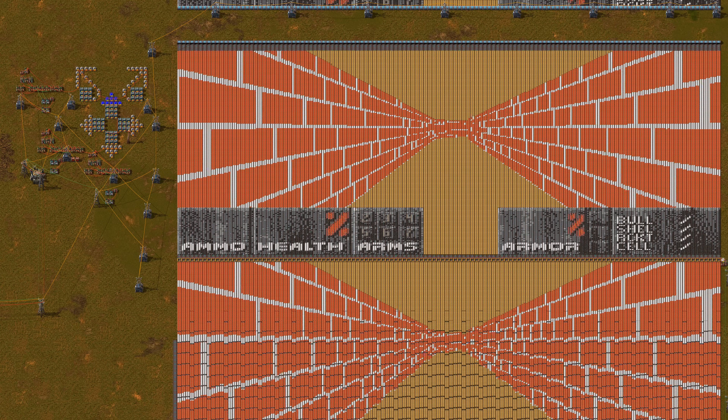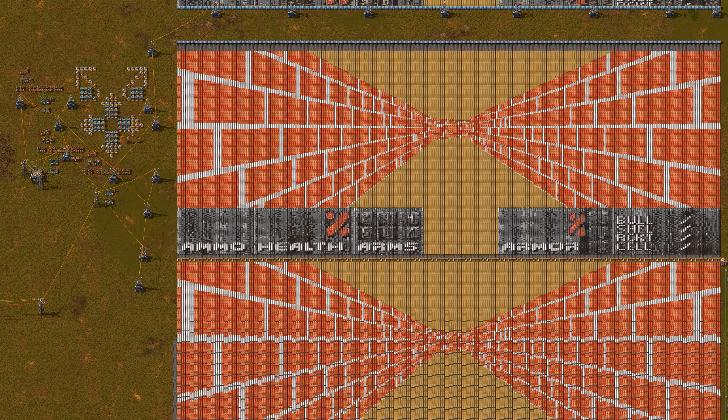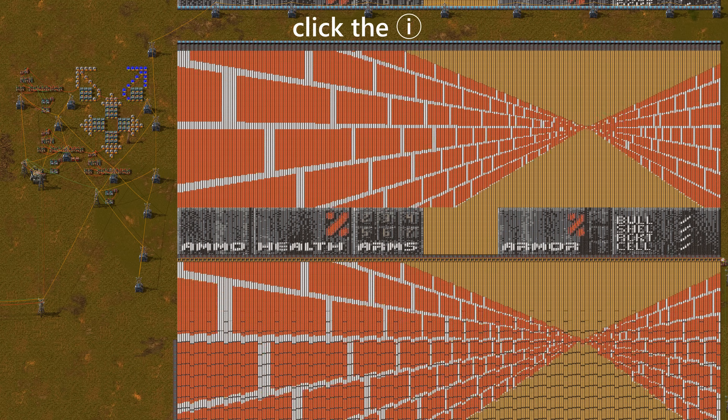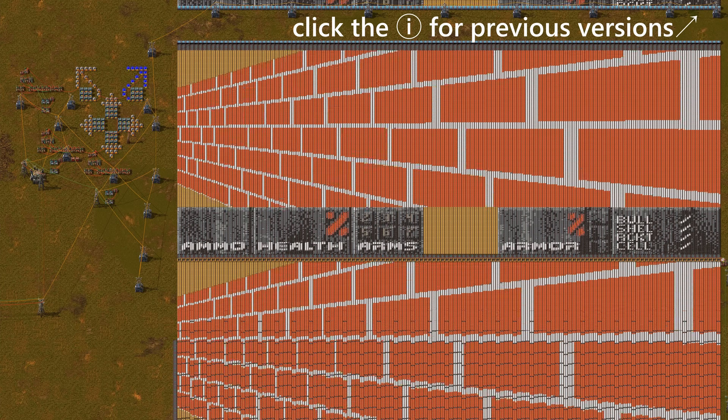This is Factorio version 2.1, a raycasting engine built entirely inside Factorio. If you haven't seen the previous versions, links are everywhere.